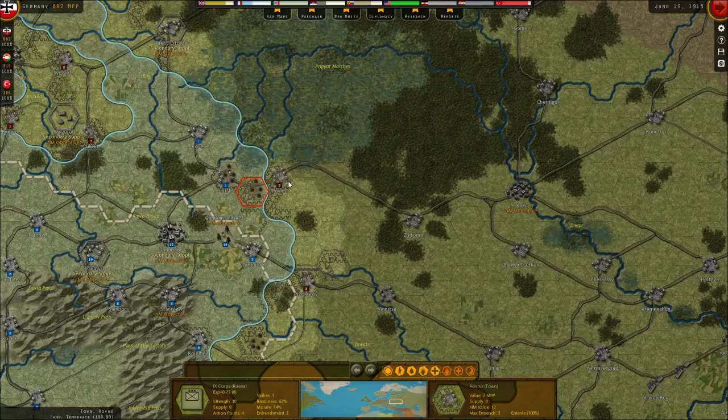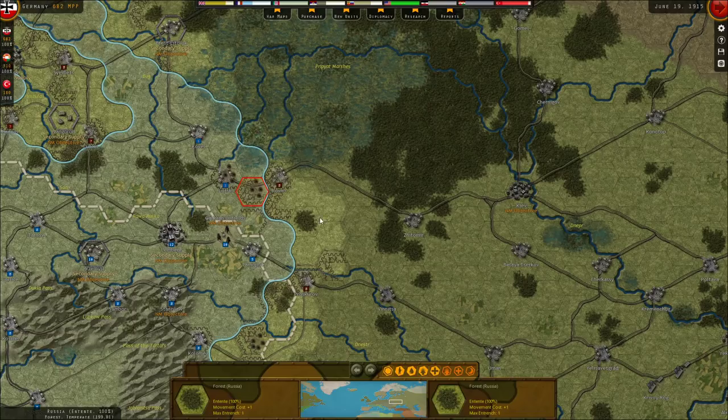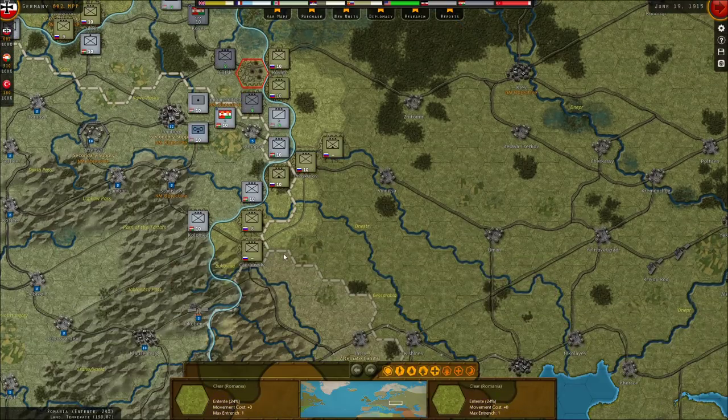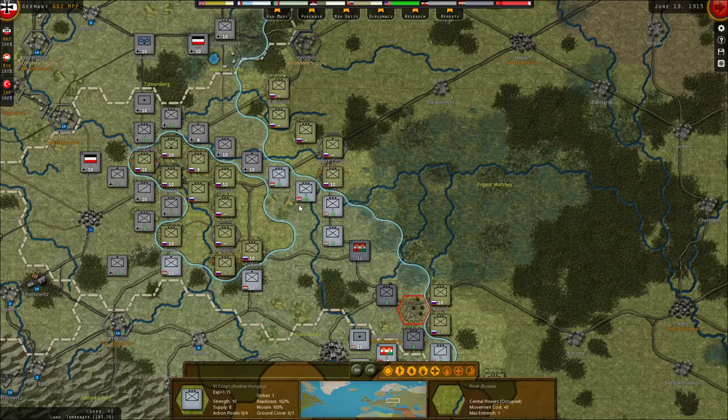Ravno is an 8 — that's pretty good supply. We have Lemberg here which has given us all the supply we need right now, but the Russians aren't hurting either. Proskurov is an 8 — okay, that's good to know. The Russian front is very interesting.